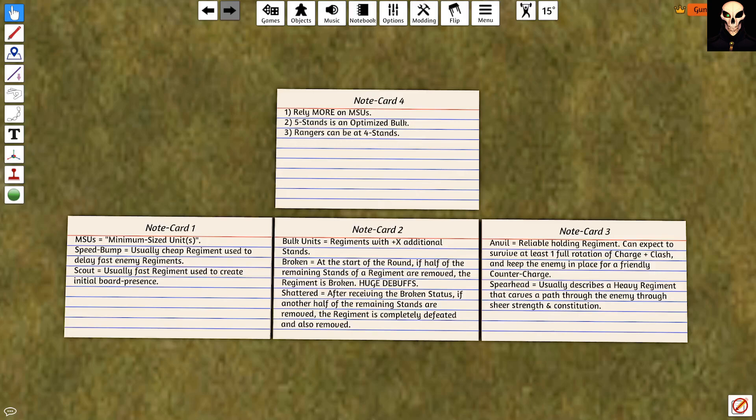Three key takeaways: 1. Rely more on MSUs. 2. Five stands is an optimized bulk. 3. Rangers can be at 4 stands.